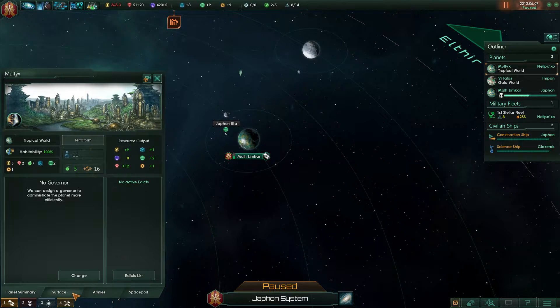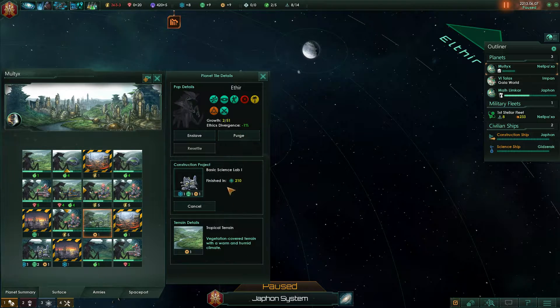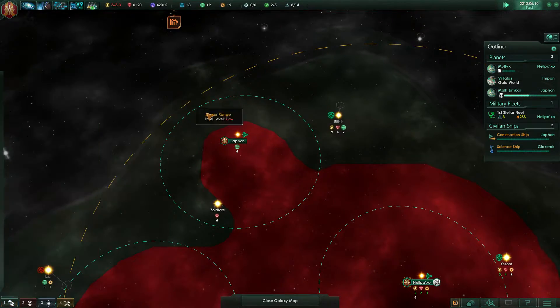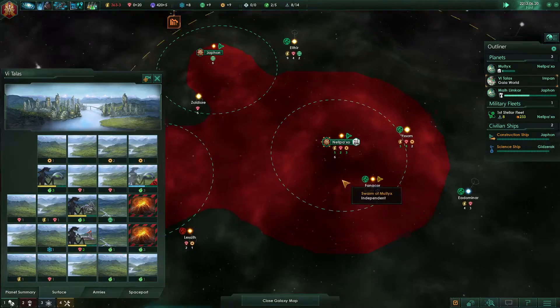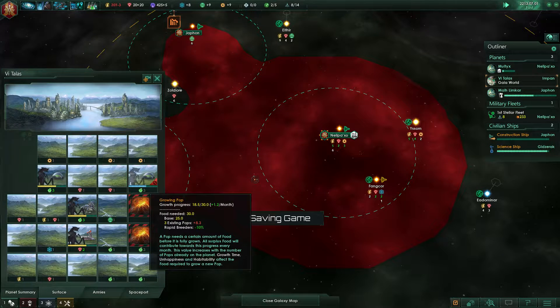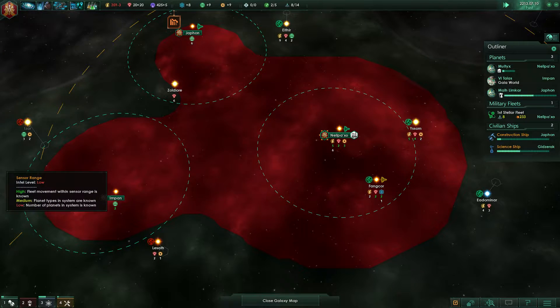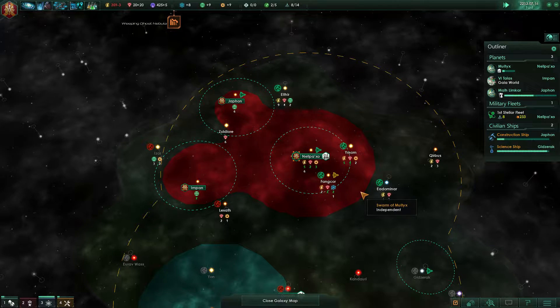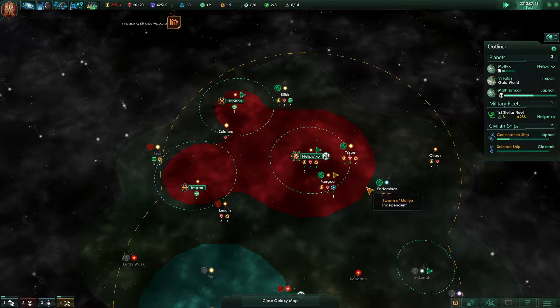Construction complete. So Miltex, you cleared this — let's start building a science lab there. How fast are you growing? You are now growing at speed 1.2. Very nice, very very nice indeed. This campaign is going excellent.